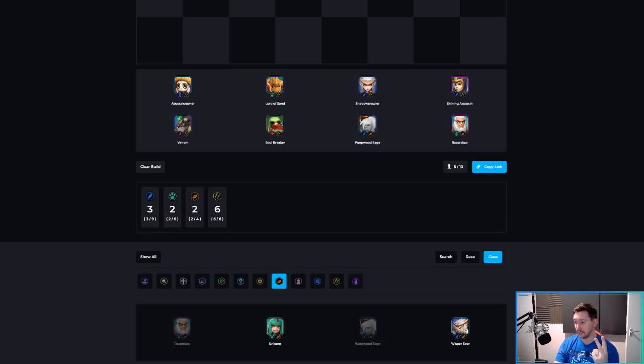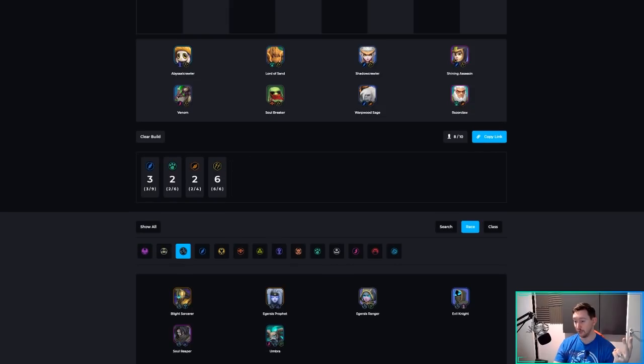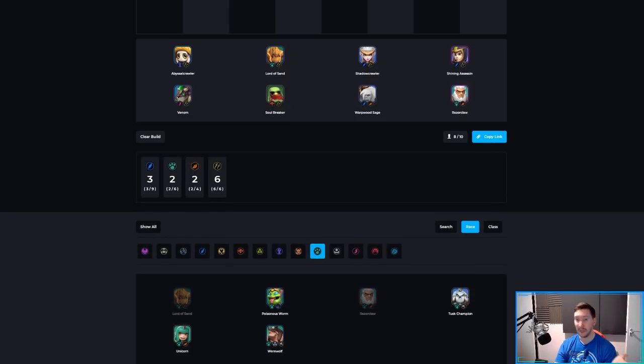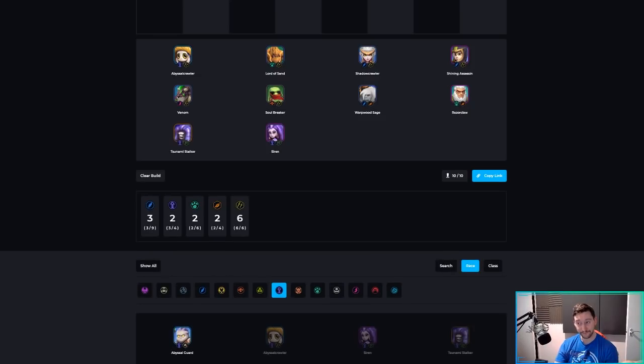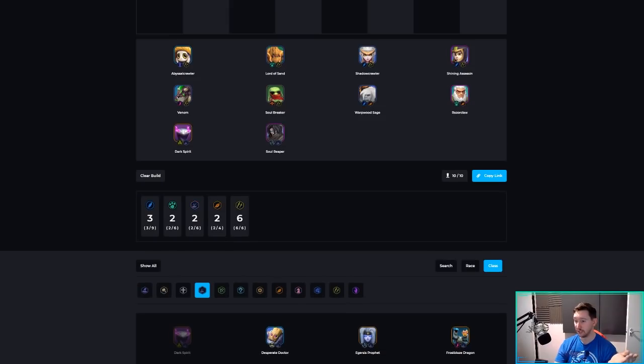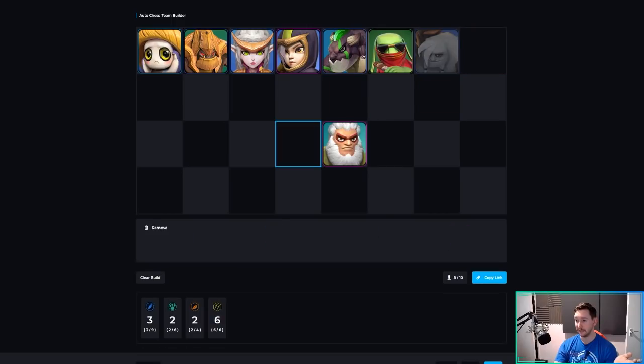At level 10 you can add Aggersus — I'd recommend Soul Reaper and Evil Knight as the best options there. You could also add two more Beasts: Werewolf plus Tusk Champion or Unicorn, which is easy to three-star alongside Razor Claw and Warpwood Sage and gives extra healing. You can also add Marine with Siren and Tsunami Stalker, or Warlocks with Dark Spirit and Soul Reaper. Venomancer is also good for armor reduction versus high-level targets.